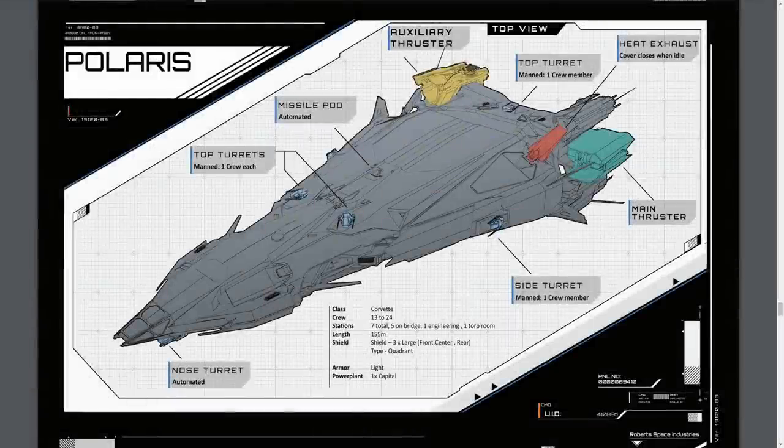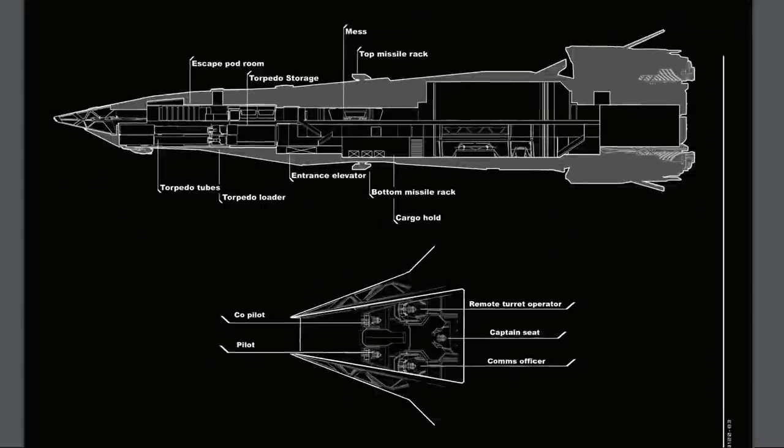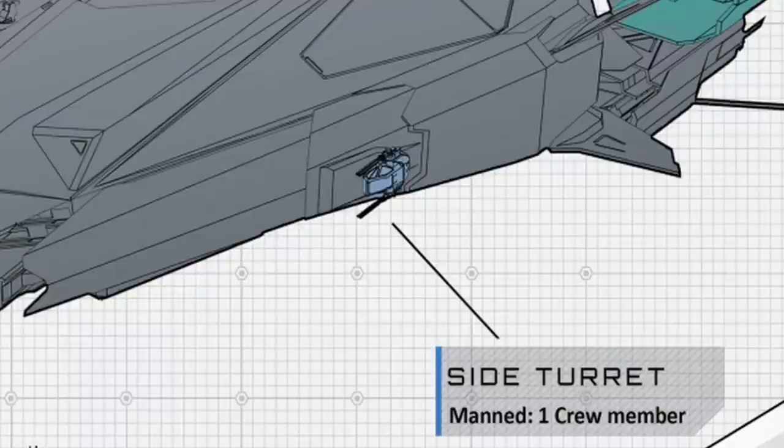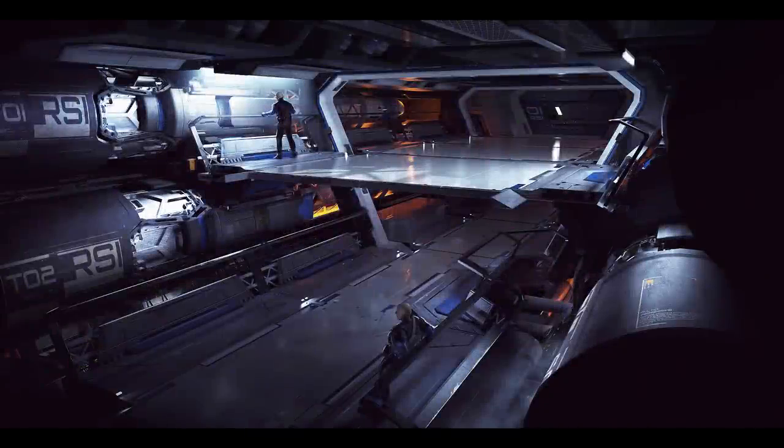On the Polaris there are 5 manned size 4 dual mounted turrets — the front 2 turrets, the side turrets, and the top rear turret. The last 2 turrets are either remote or automated. The automated turret at the front on the nose is a size 4 dual mounted turret, much like the manned turrets. The remote turret is a size 5 dual mounted turret located at the rear underneath the ship, and appears to be rear facing looking at the brochure — operated by the remote turret console on the bridge. As for missiles, there are 2 racks of 16 size 3 missiles, apparently anti-fighter missiles, which will do well at fending off bombers, as would the vast amount of size 4 turrets dotted around the ship.